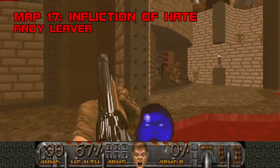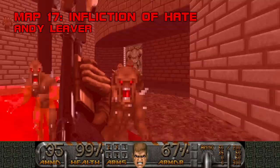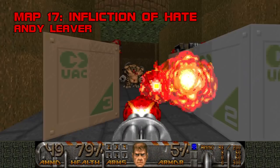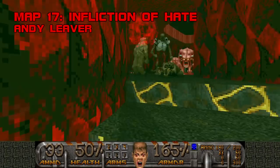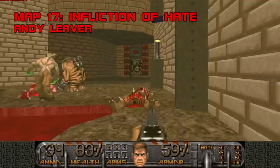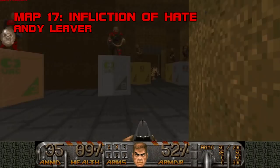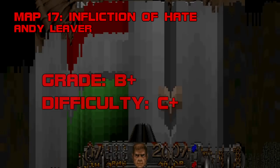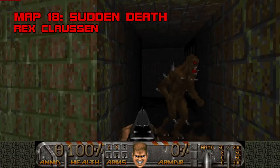Map 17, Infliction of Hate. Anticipating this megawad's final third, I want to publicly thank Andy Lever for submitting two maps that take less than 10 minutes to finish. It just so happens Infliction of Hate is one of the best maps in the set, specially assisted by Stiles' MIDI which bleeds TNT Evolution. Sometimes simplicity is key. Right from the start, Infliction of Hate hits you like a truck — hold onto your shotgun and weave between Mancubi, Hell Knights, Revenants, and Cacos to get them distracted. With the SSG in hand, the scales tip in your favor, but Infliction doesn't slacken its brisk pace until the final Baron breathes its last. Grade: B plus, Difficulty: C plus.